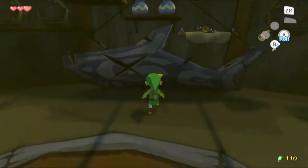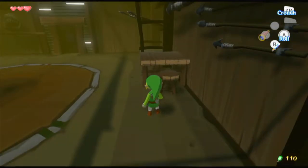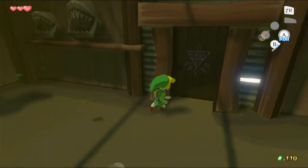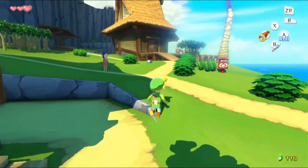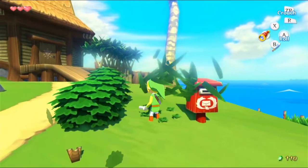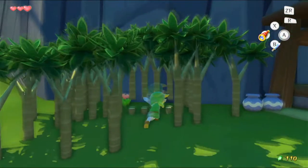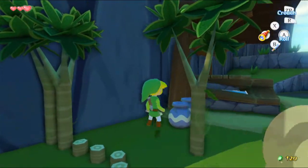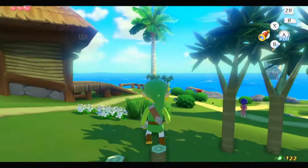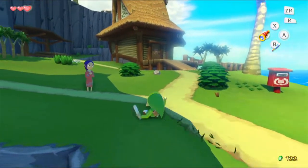Something else that's interesting is we can actually roll into the wall here, knocking down all those pots. But anyway, now that we have a sword, we can actually do a few things, like cutting bushes, grass, and even some small trees. We can actually get to everything now. We can also cut the pots open. Let's look around and go to where we need to go.